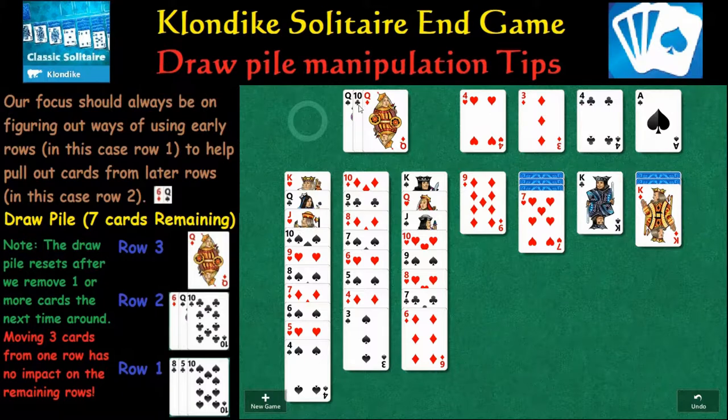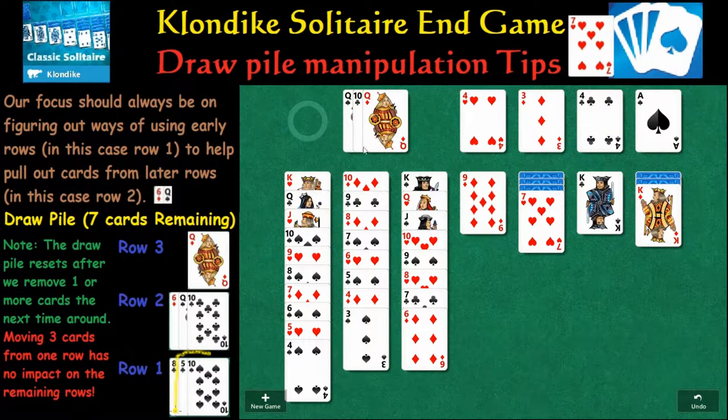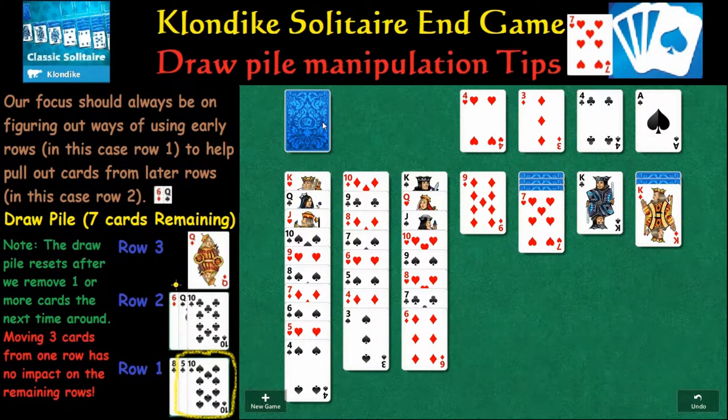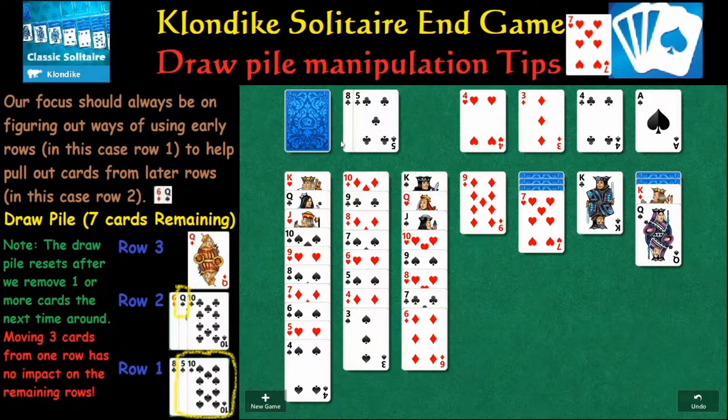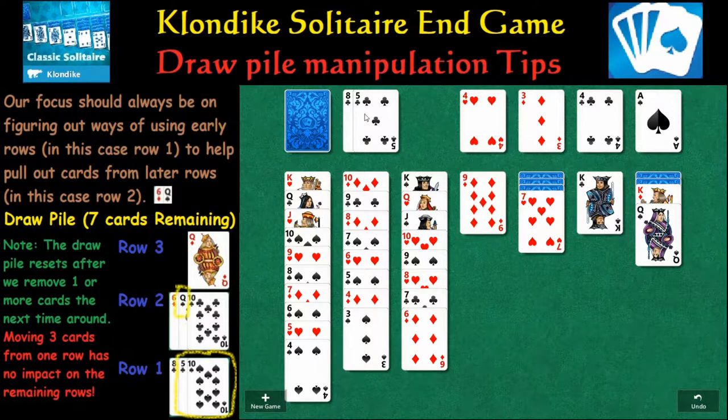We're going to hold off on this five because we'd like to play the black queen, but this 10 is bottlenecking us. We don't want these three cards to be our last three cards because we still can't play the 10. Now the black queen is first — but because we cannot play that 10, we're going to undo here. Since we can't play the 10, what we're going to do is just play the rest of these cards now.